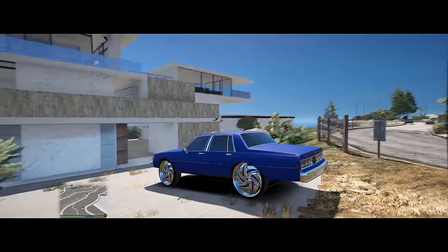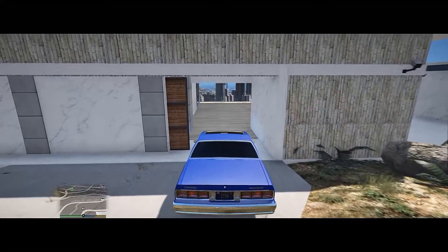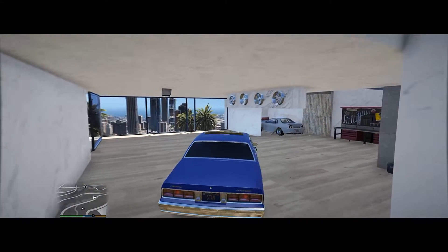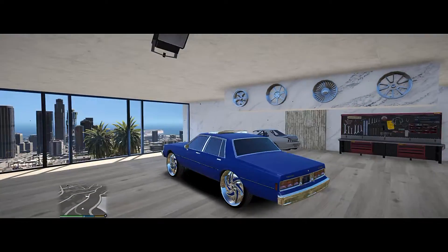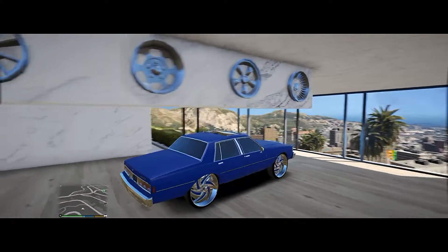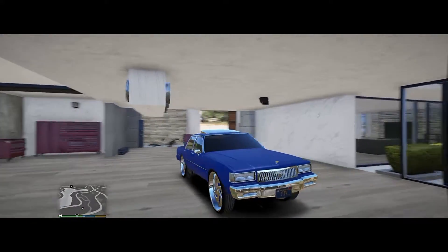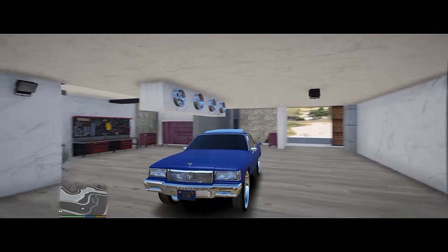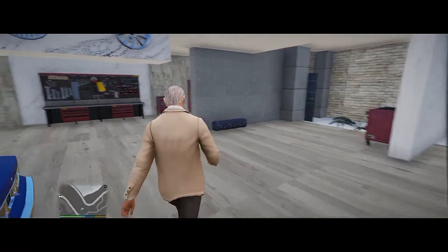We're gonna go ahead and bring the Caprice Classic with us — this is gonna be our Stan mobile for today. As you can see, we have 'Stan' on the license plate. That's the first time I've been here. I'm not sure if this is the garage — okay, yeah, that's the garage. It looks like we have an Elegy Retro already over there. Oh, they got nice little rims up there. This is cool. So this is my little garage down here. Let me go ahead and get out the car and look around.